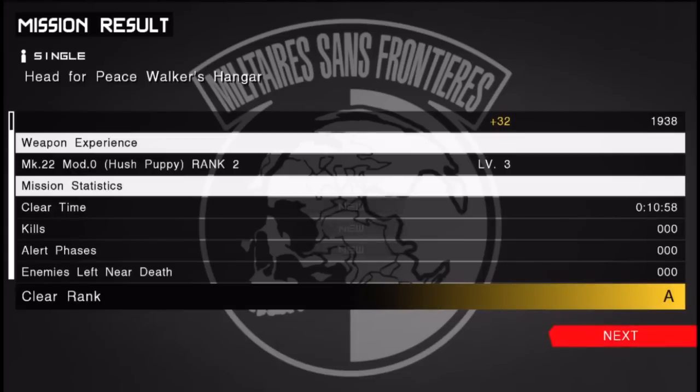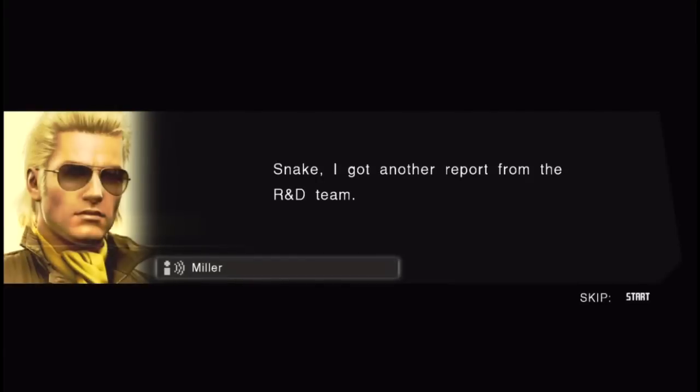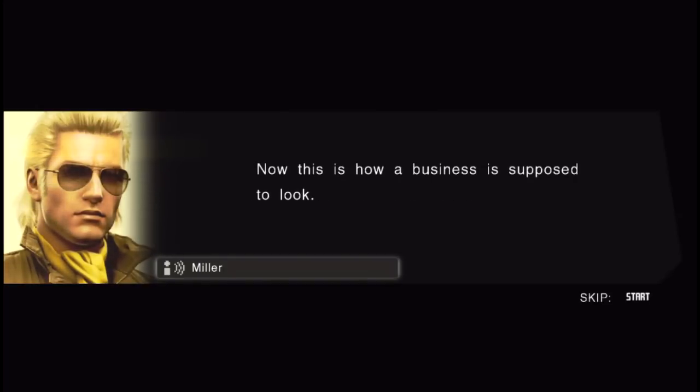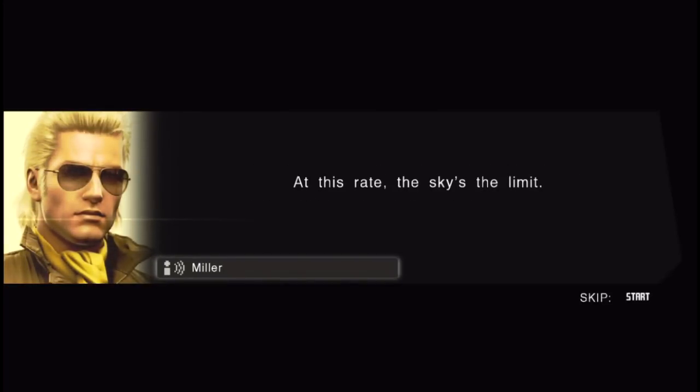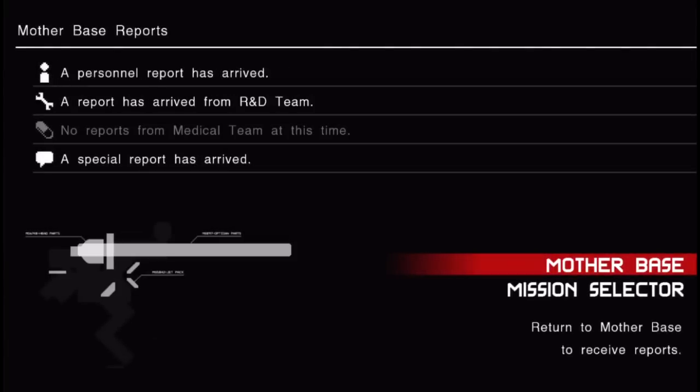All right, cool — not a bad rank. Nine more people to join us. Let's see if there's anything else story-related. Snake, I got another report from the R&D team — they finished converting Mother Base into a hex plant. MSF's capabilities are up across the board. Our combat team's contracts keep increasing, we're seeing action on a daily basis, and we're raking in a ton of GMP. This is how a business is supposed to look. At this rate, the sky's the limit — we're just getting started, Snake. Well, there it is. Thanks for watching, and I guess we're taking on Peace Walker in the next one, so please check it out. Thanks!